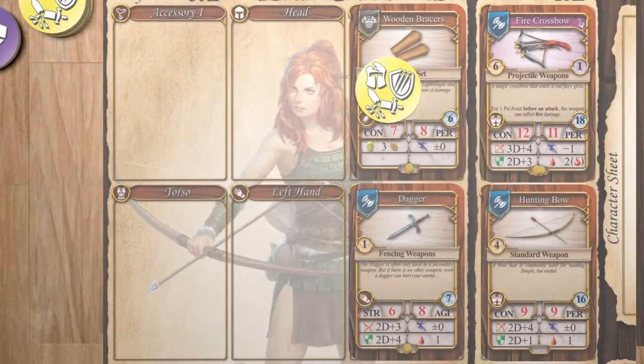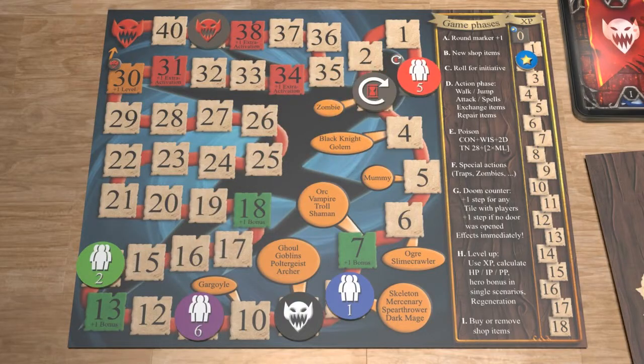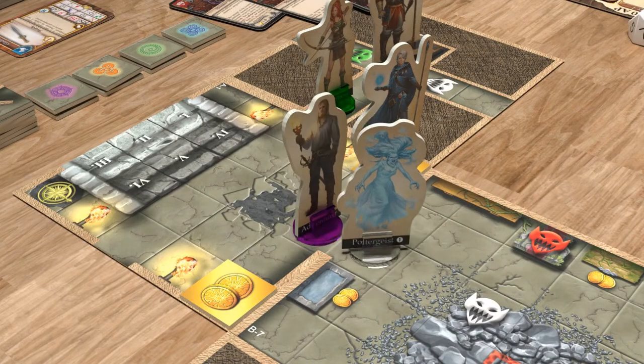Repair damaged equipment. Choose a fast but weaker item, or a stronger but slower one. Every action costs time, but beware — monsters will act too on their initiative.